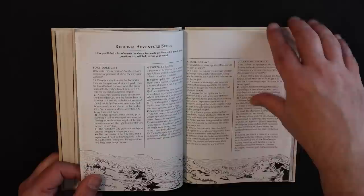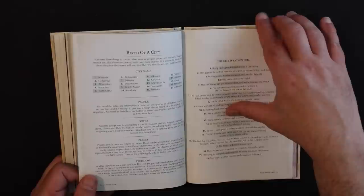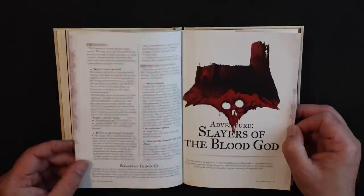There are regional adventure seeds. If you want a dark company-type campaign, you've got mercenary bands. City of Thieves is like Lankhmar; The Dust Empire is like Thieves' World. And there are random city generators so you can create your own city. So you're not recreating Elric's world — you're creating your own doomed world.